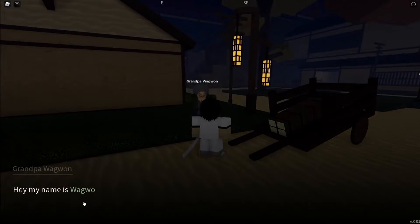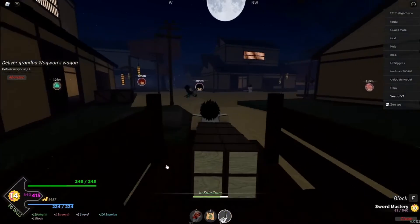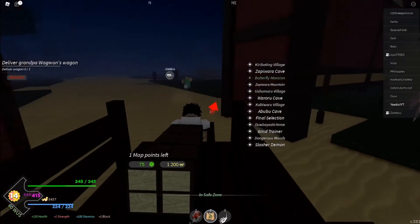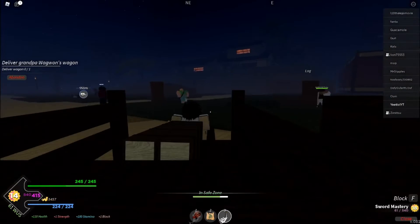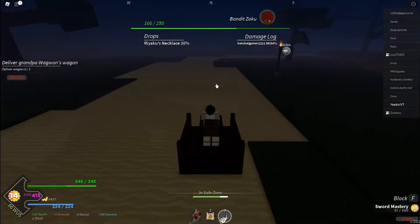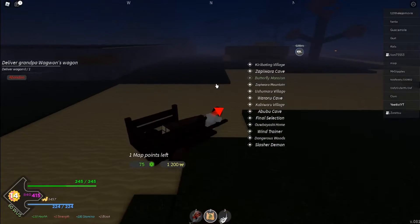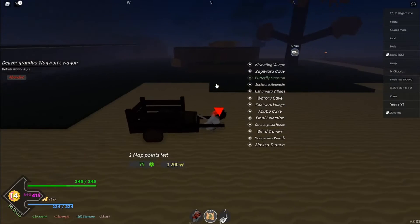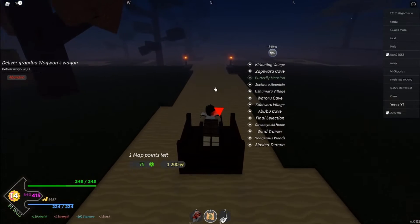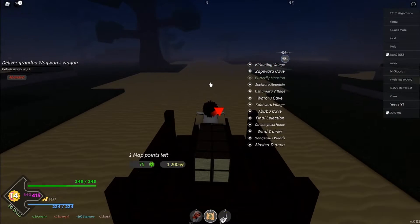So first, what you want to do is get this guy's wagon, because you need it — it's on the way. It wants me to go that way, but you can't climb over that mountain. What you want to do is go this way. Don't buy this map thing, because it costs 1,200 to go there and it's not working.